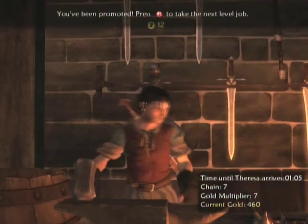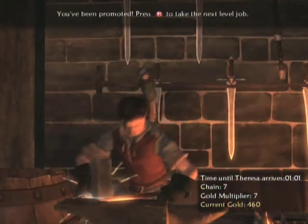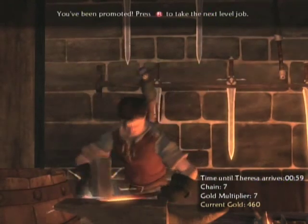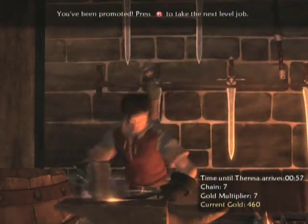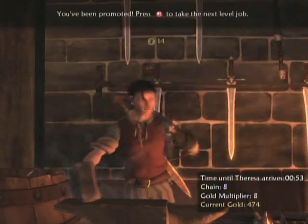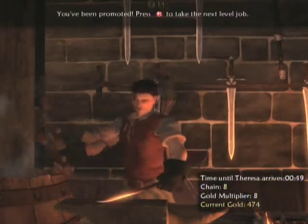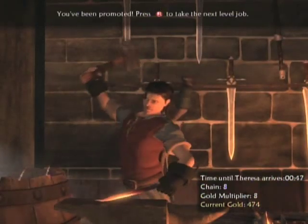You might also notice down in the right-hand corner that Teresa, the gypsy that sent you here, doesn't really give you enough time to work a job all the way up. You can continue on with the job or keep working with the chain even after the time expires, but it won't affect your quest or anything in any way. It's just giving you an idea of when the quest will be ready.